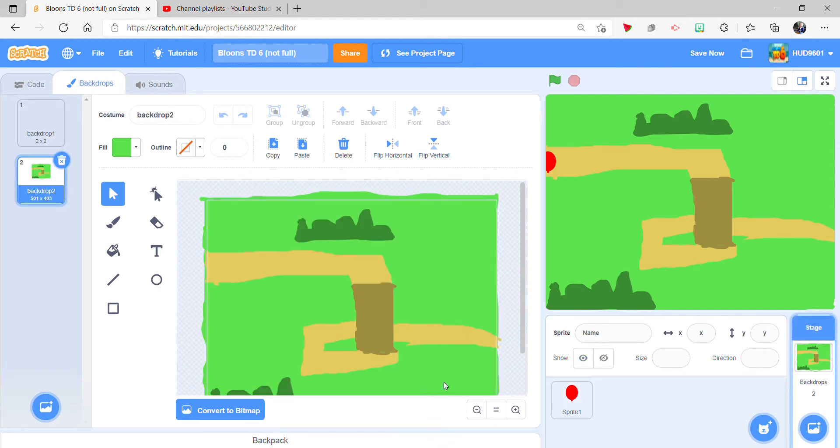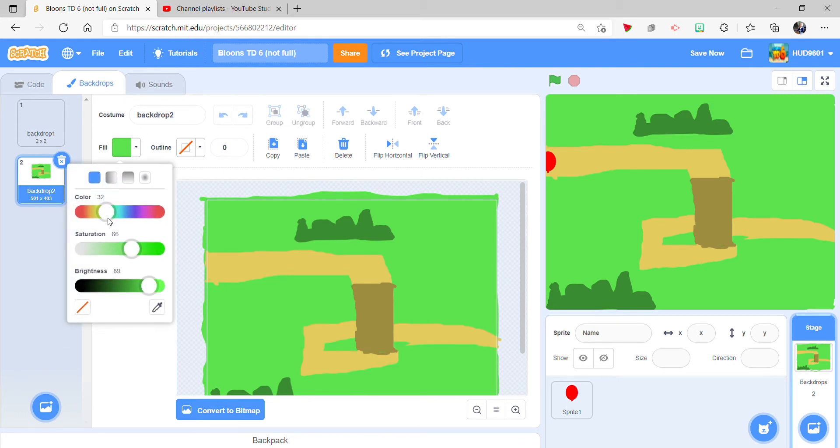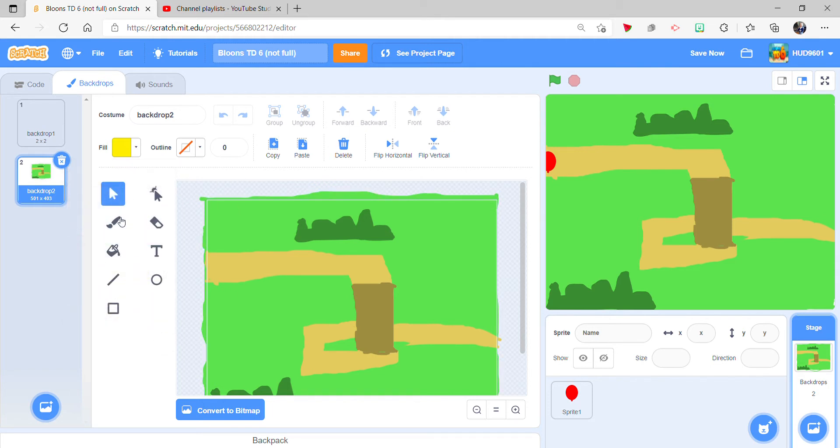So we gotta add some new colors into our backdrop, starting with yellow. I'm doing yellow because that's the color of a dandelion. And if you didn't know that, wow. Trying to draw in there - wow, that is a big dandelion.